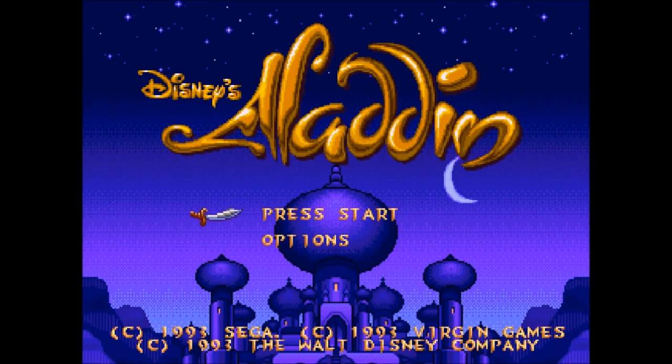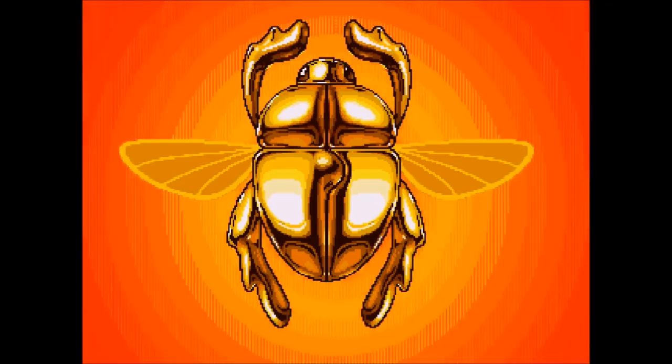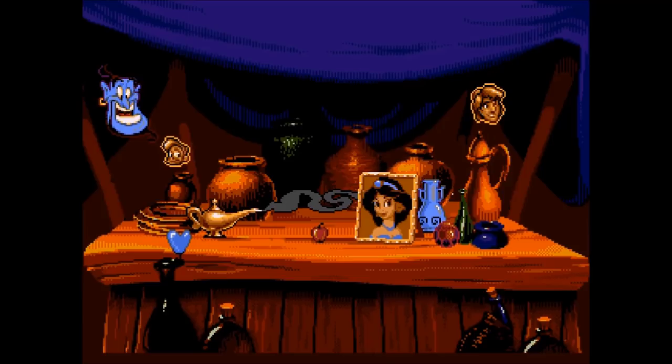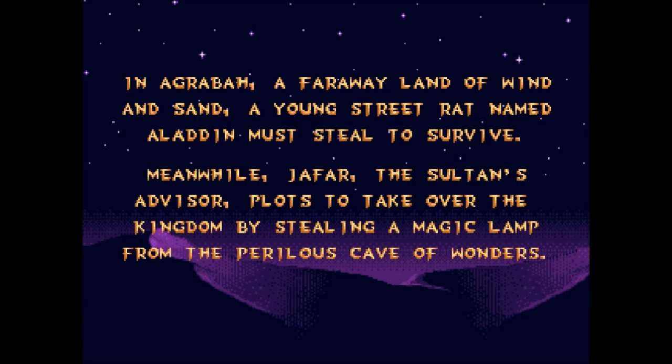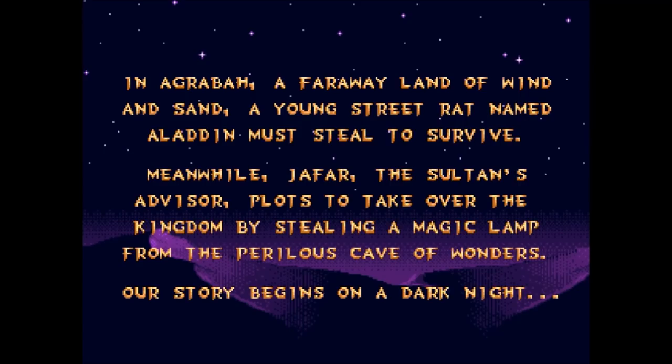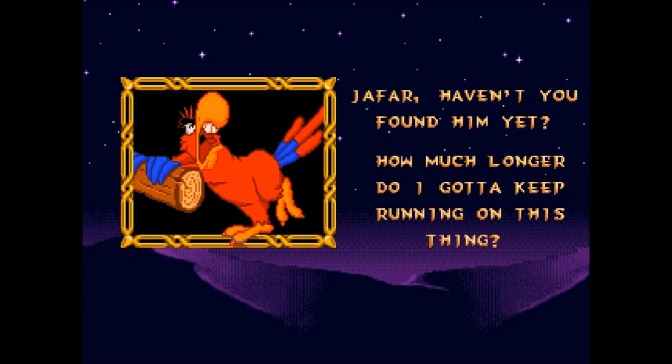For those of you who watched the 1992 movie, you'll be familiar with the story. But for the rest of you, it goes like this: In Agrabah, a faraway land of wind and sand, a young street rat named Aladdin must steal to survive. Our story begins on a dark night.